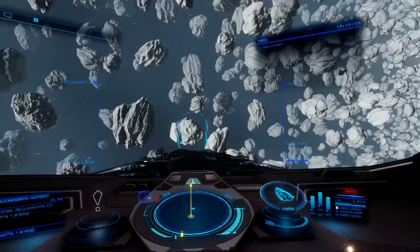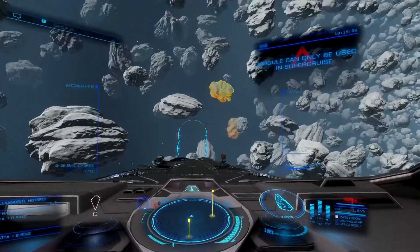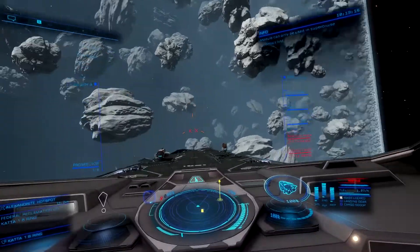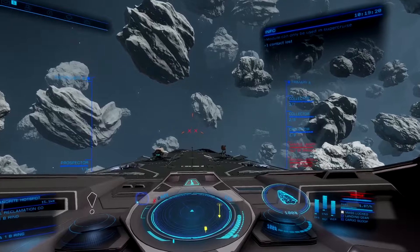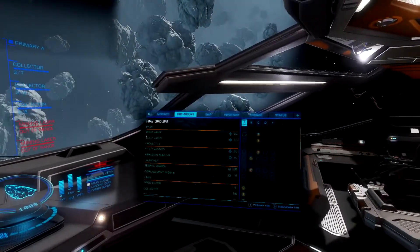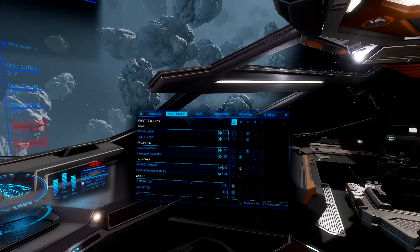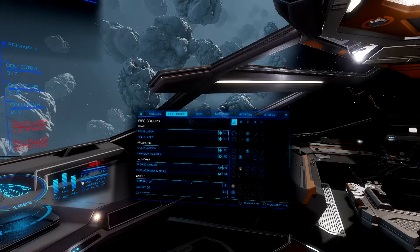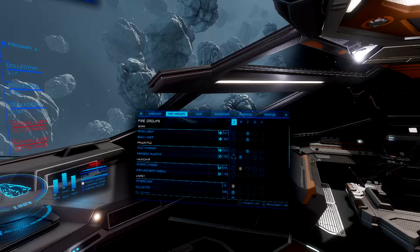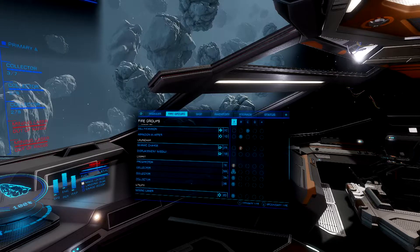What I'm gonna do now is scan like this just to see if I can find anything interesting. Now we come to the most basic part — pick an asteroid, doesn't really matter which asteroid. You have your prospector set to your fire group, which looks like this. The fire groups basically allow you to shoot specific weapons that you want to use when it comes to mining.